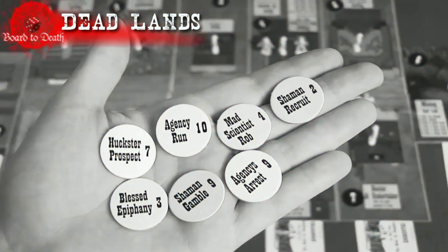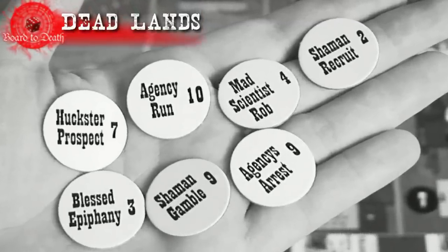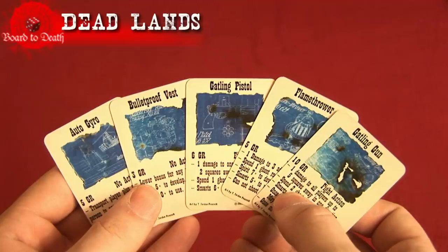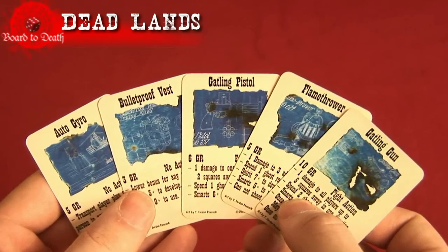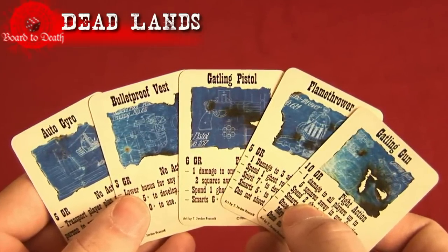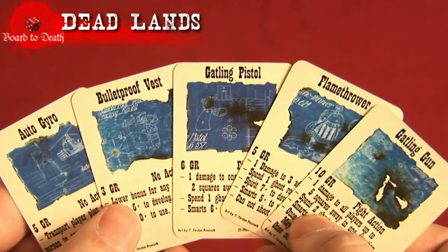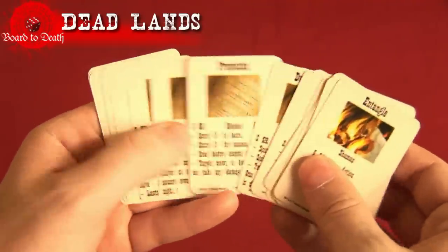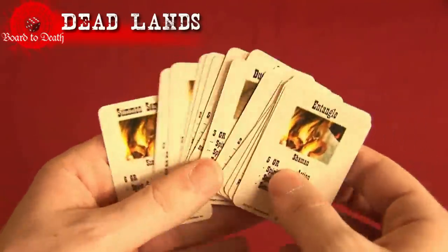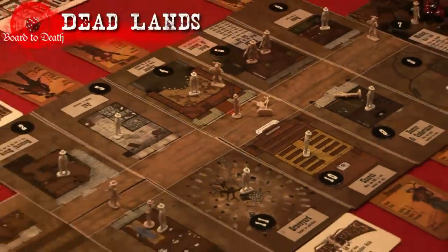Here are some of the actions you'll be able to do depending on which outfit you're playing as. You can mesmerize people, rob, fight, shoot, confiscate items, cast spells, use gadgets, prospect in the mines, recruit townsfolk if they are of the same alignment, gamble at the saloon to make some ghost rocks, heal at the doctor's office, arrest bad guys if you are of the good alignment, raise the dead from the graveyard, shop at the general store, brainwash opposite alignments, telegraph to see upcoming event cards, read a bible, and finally run to double your speed to four.